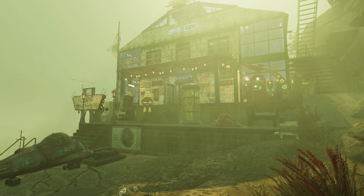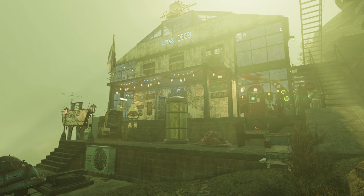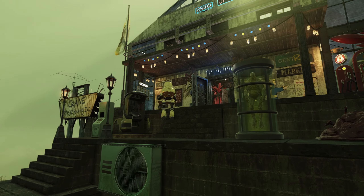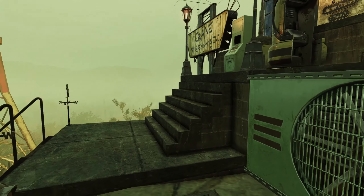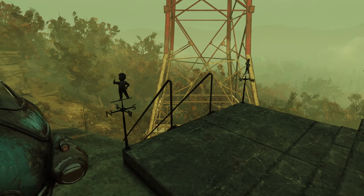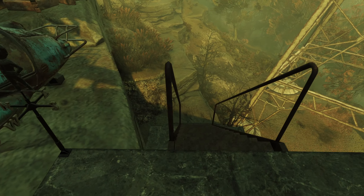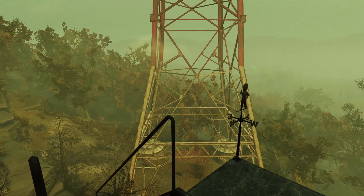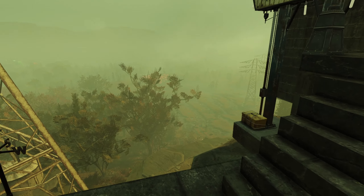So kicking things off we have a camp that is on the border between the Mire, the Savage Divide and just on the corner of the Cranberry Bog as well. We're halfway up the cliff here which is very cool — nice little cliffside build. Lots and lots of detail in this one which is always good to see. I do love the use of the lights out front here, lots of objects and bits and pieces breaking up the otherwise empty spaces and blank walls.